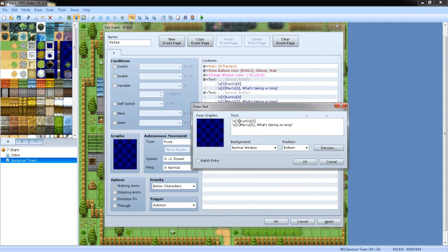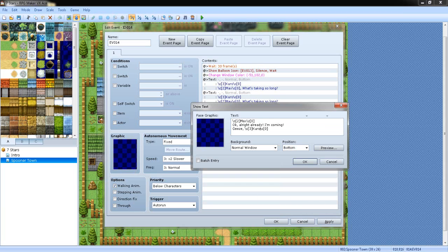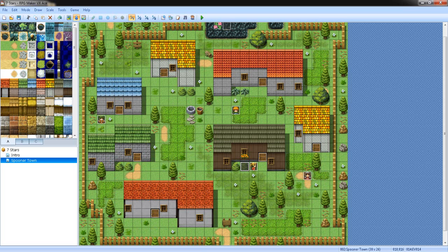We're also gonna have the window color change depending on who's talking. In her case it's gonna be green. To change window color while they're talking, I think it's in tab three — change window color. So in her case it's going to be really green. We're not gonna have it transparent anymore. Let's have Max's window color be default. We're gonna copy and paste lines, making sure each speaker has their color. Adding color to your windows is definitely something you don't really see in RPG Maker games — it just looks cool.